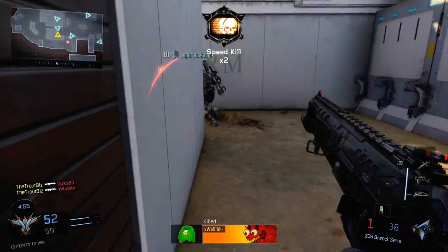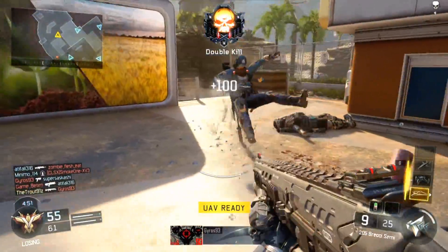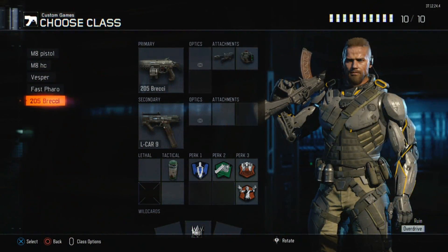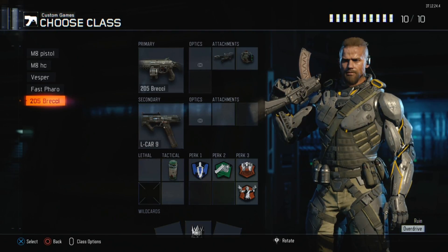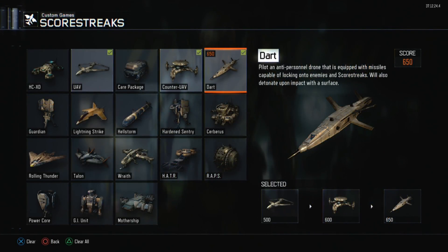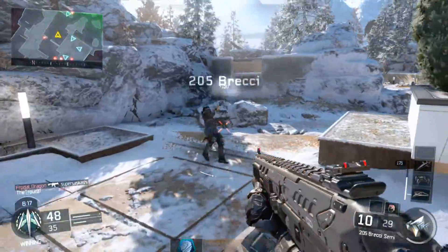This gun excels in close quarter combat situations because of its high potency and its reliable two-shot kill potential. Because of this, I like to run a class that makes me as mobile as possible so I can get as close to the opponent as possible. My best situations are going to be when I'm so close to the enemy I can touch them, whereas others might have guns that aren't going to fare so well in those situations. Having a class that gets me as close as possible and makes sure my reliable two-shot kill is as reliable as possible.